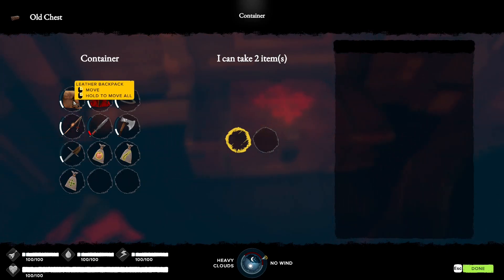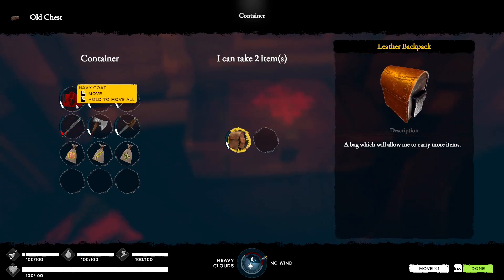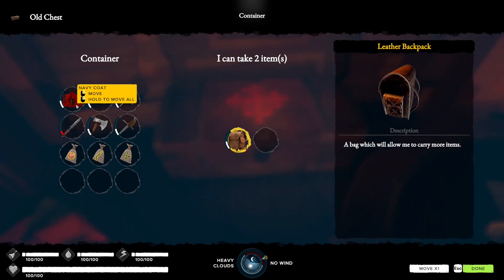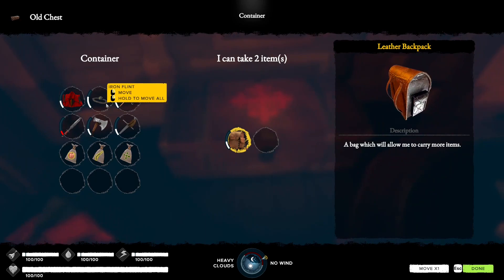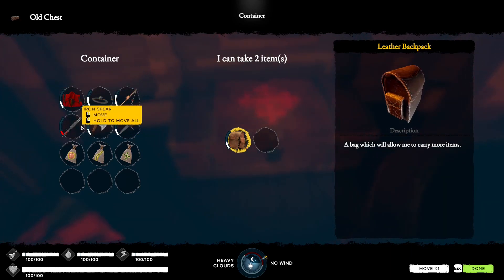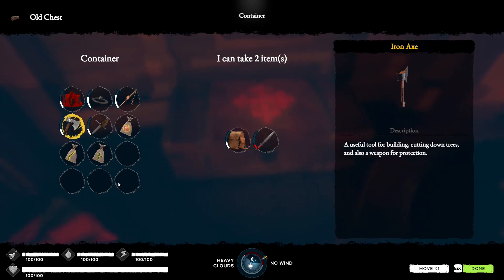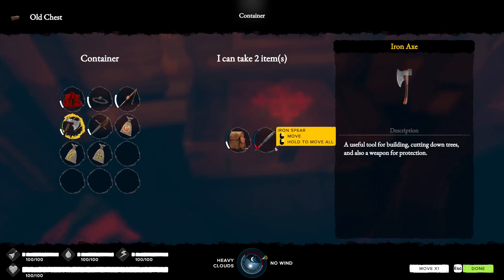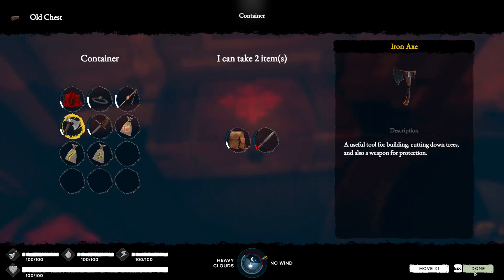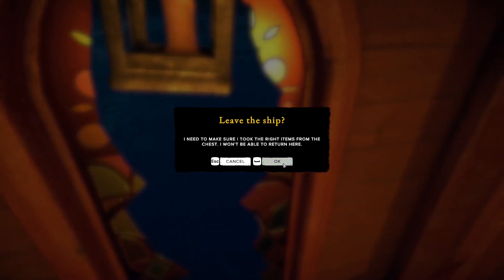You have to make a decision on what to take. Backpack is probably right — right-click or drag it over. For the second slot, there are good arguments for the Navy coat because it has uses early and mid-game, and for the iron axe since you chop a lot early on. I'm going to take the spear rather than the Navy coat, because the coat changes some early-game decisions. Then go to the window, press E to activate, confirm your choices, and go.